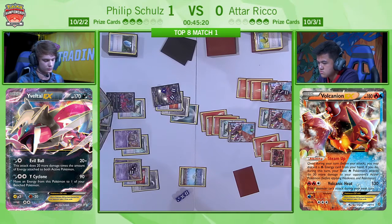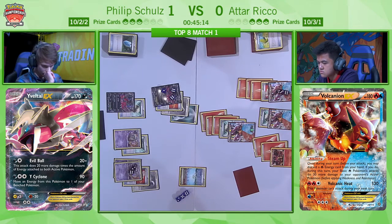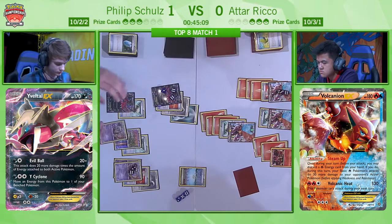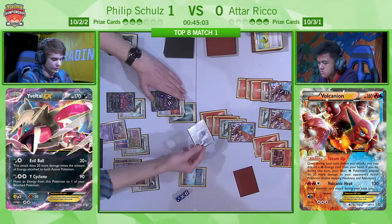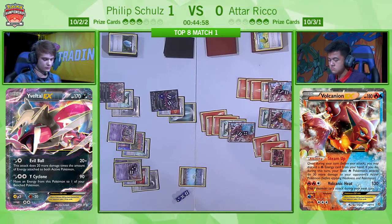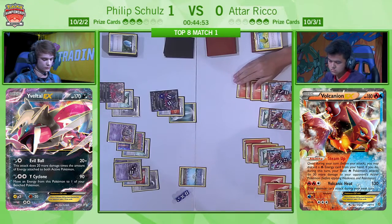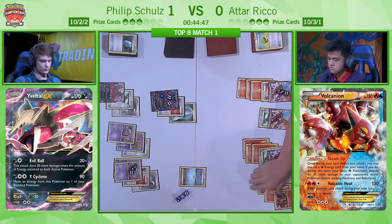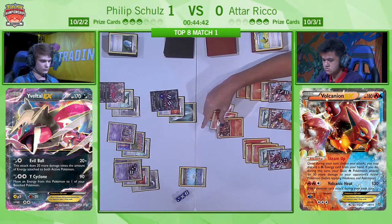The EX on the bench is heavily damaged, the EX in the active is going to be heavily damaged, so the benched Volcanion here can come up with no damage on. I'm seeing that Atar plays two Fighting Fury Belts — we know one's on the field. Can you remember if the other one's been played? I'm pretty sure the other one has already been on a knocked-out Volcanion. Because that would be so good if he could put it down to get 170 HP. Alternatively, you can attack with the EX Volcanion, baiting your opponent into taking an EX KO, so you can N them to one.